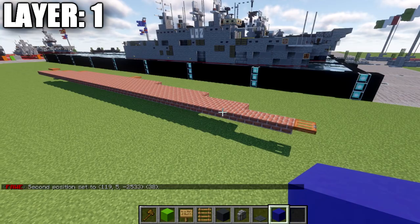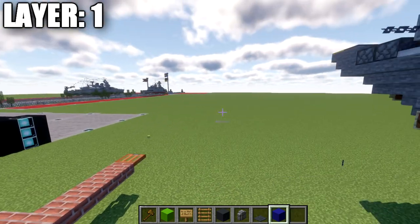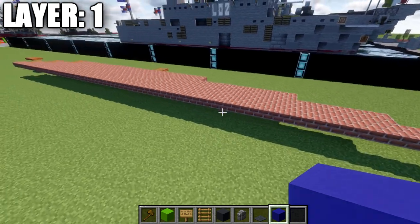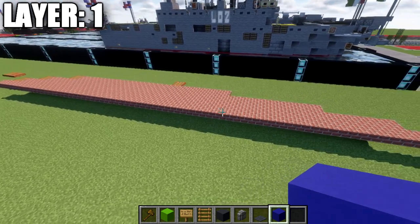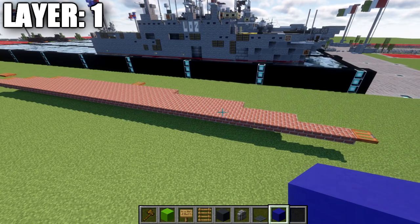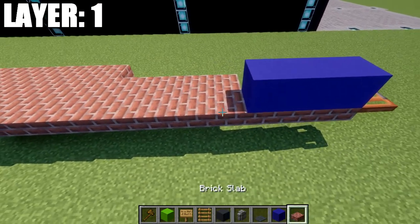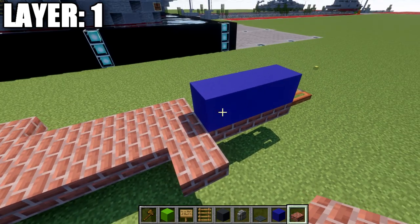On the side you want the front of the ship, place down an acacia wood trapdoor near that front section — that makes your centerline. Then start working out to the sides: go to the fourth brick top slab from the front and place one top slab to the side, then place 32 brick top slabs going back from that.